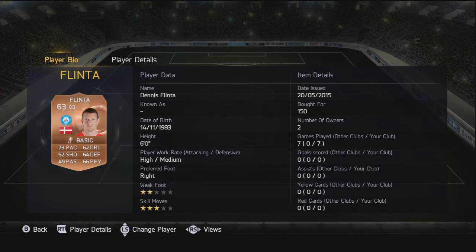Moving on to the first center back, we have Dennis Flinter. As soon as I saw these two center backs I thought they've got to be the pair for me. Six foot in height, he's got good pace - 73 pace, nice for a center back - and he's got good defending, physical, and pretty decent dribbling for a center back as well.